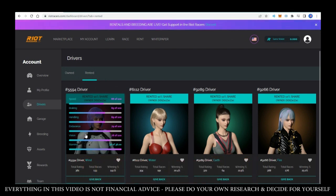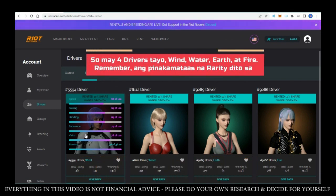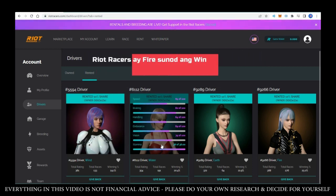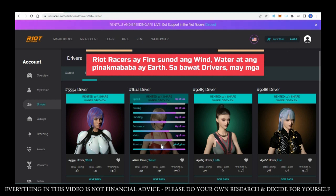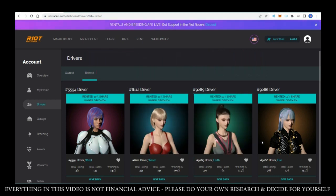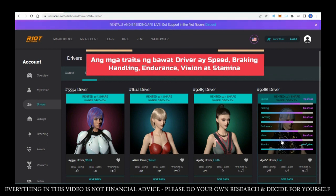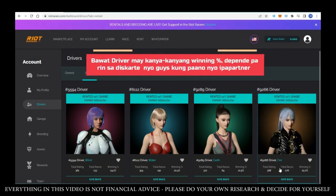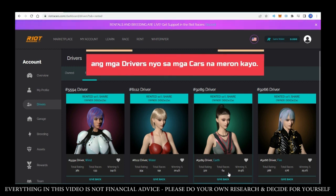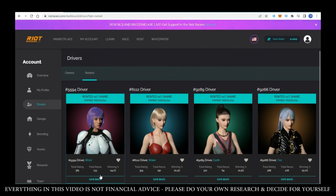I did rent here. You can see on screen there are four drivers — wind, water, earth, and fire — as I mentioned earlier. The highest rarity is fire, then wind, water, and the lowest is earth. Each driver has traits like speed, braking, handling, endurance, vision, and stamina. Each driver also has their own winning percentage. It really depends on your strategy — which drivers and cars you pair together. This game is very strategic and is really anchored on strategy.